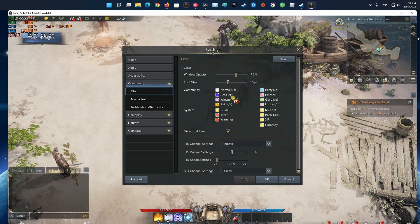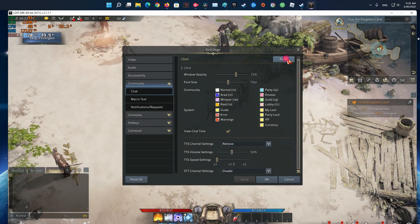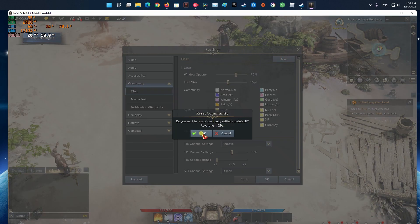Method five: reset chat settings. If none of the above fixes work, then you should wait for the game to release an update. Once a new update is out with this issue resolved, you will no longer have trouble using the chat feature in the game.